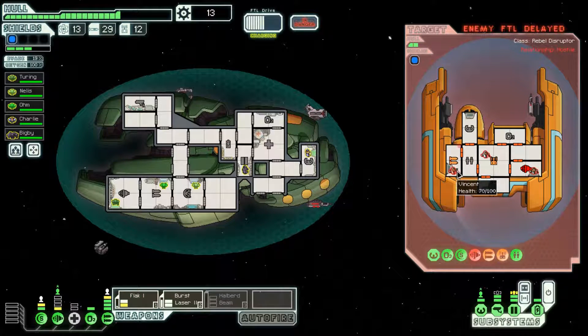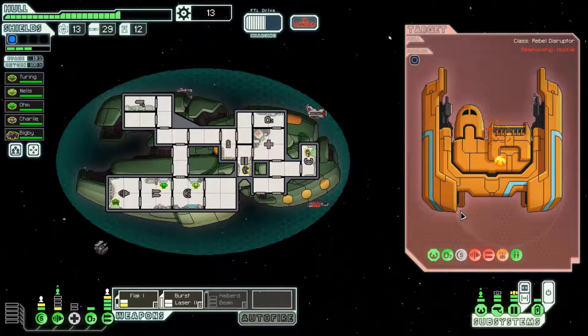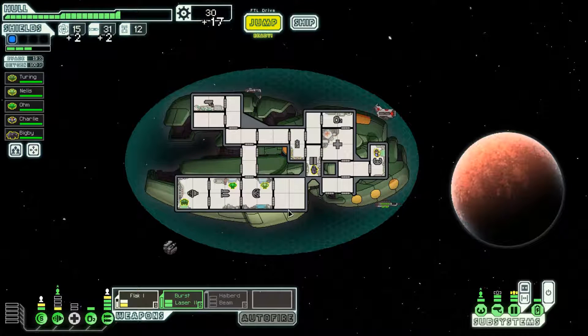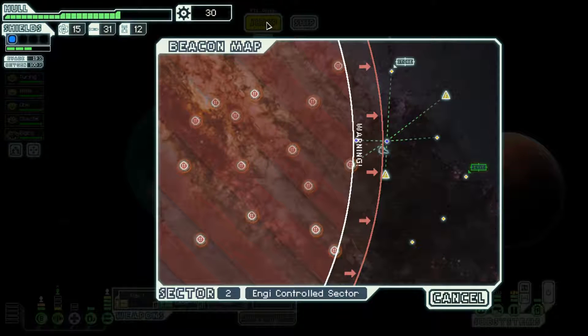Their bomb is offline, their drone is offline — pretty good. Focus fire on their weapons and engines so they can't escape quite so easily. I'm surprised they haven't gotten their bomb back online — maybe it takes two power instead of just one. There we go, pretty easy encounter. We can visit a few more beacons before we have to get to the exit.